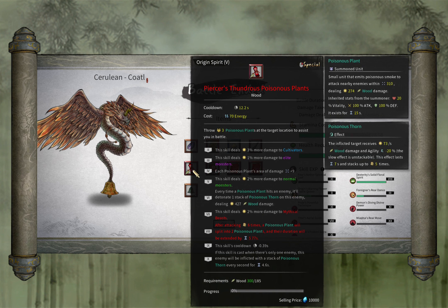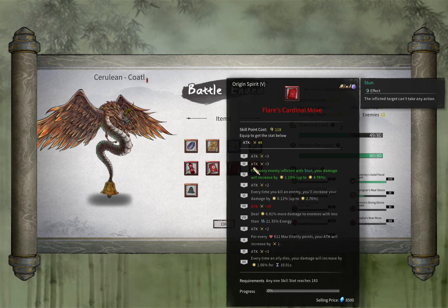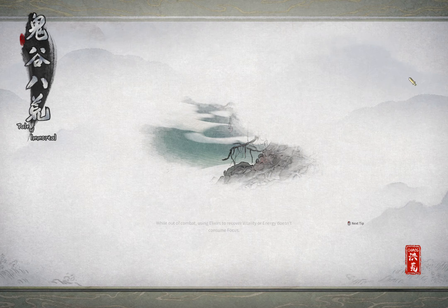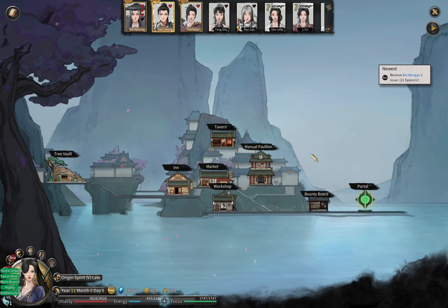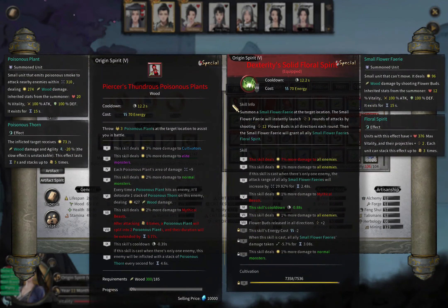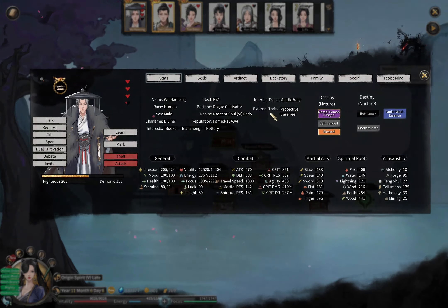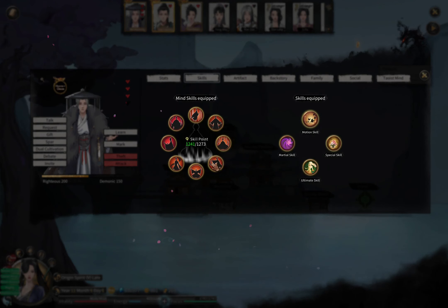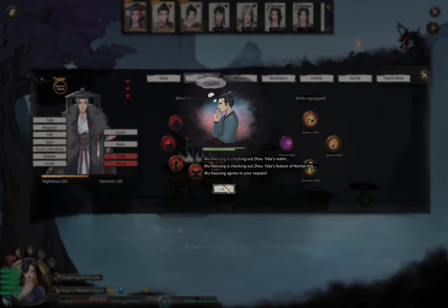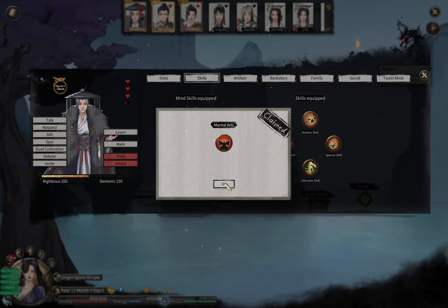I might actually take this one. I do like Points and Plants so that might be what I'm going to build. I chose Spirit Leaf and Points and Plants, and I'm going to learn the Poisonous Plants skill. Here I meet this master again - I can learn something from him, so I will learn the defense skill to get another node of defense.